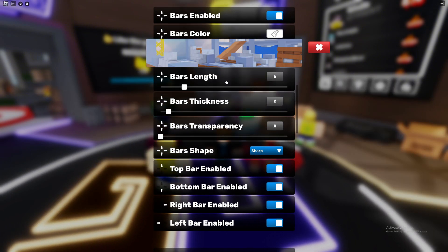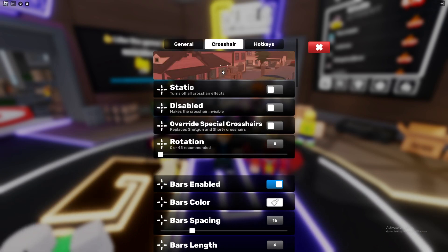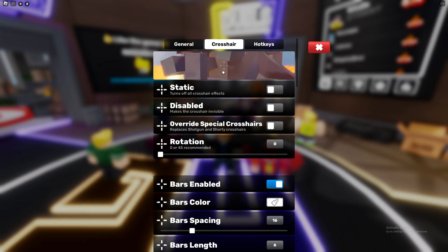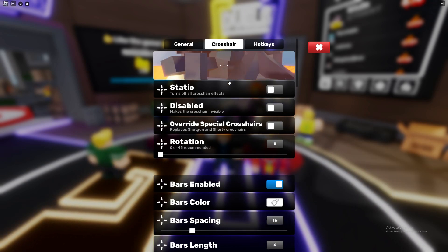As you can see, it's completely reset. That's how you change and edit your crosshair in Rivals Roblox. Please subscribe and like if this helped you — I'd really appreciate it. Peace out.